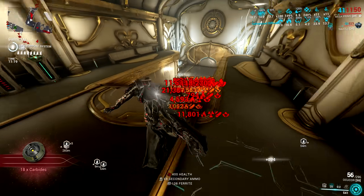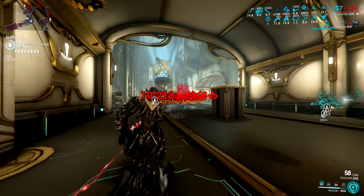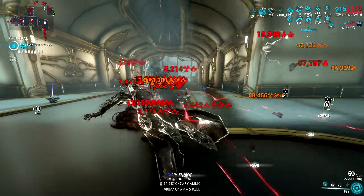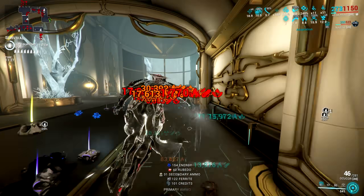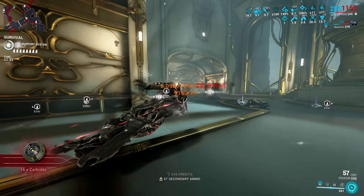With the Emerald Archon Shard, you gain two additional stacks per shard. Based on tests, you would only need 14 stacks to completely remove the armor of enemies. This is easily done by a Regulator Mesa built for Corrosive, but there are even more broken synergies for the Emerald Shard that we will discuss later.